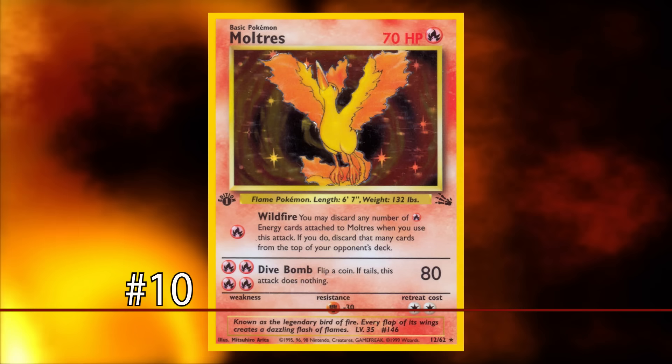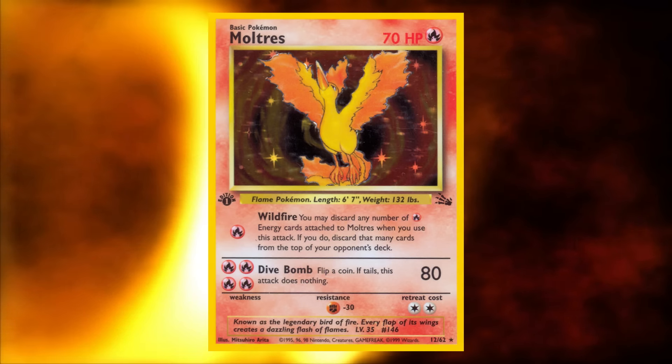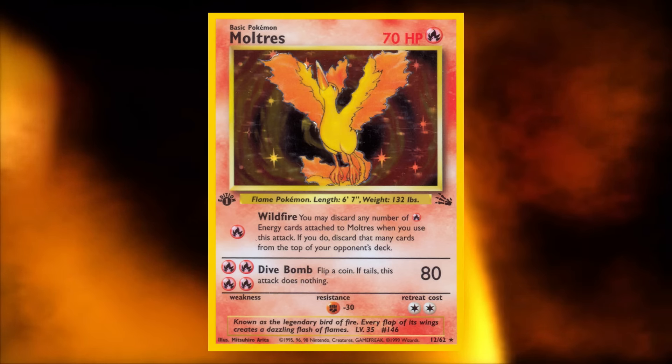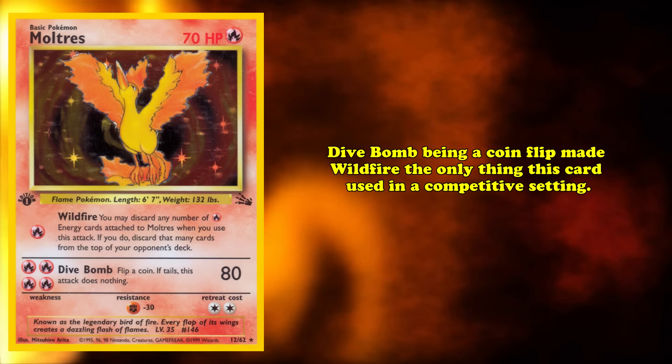For one Fire Energy, Wildfire lets you discard any number of Fire Energies from this card, and if you did, your opponent discarded that many cards from the top of their deck. For four Fire Energy, Dive Bomb dealt 80 damage if you won a coin flip. Since Dive Bomb's damage was only going to happen half the time you used it, this card only ever used Wildfire in a competitive setting.